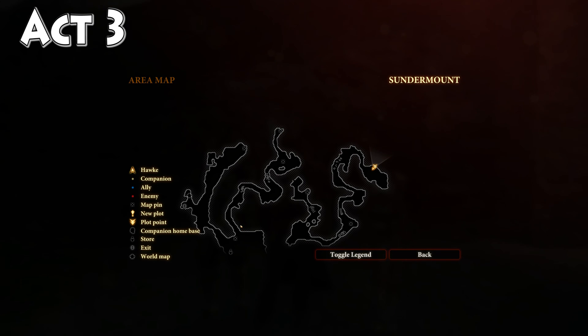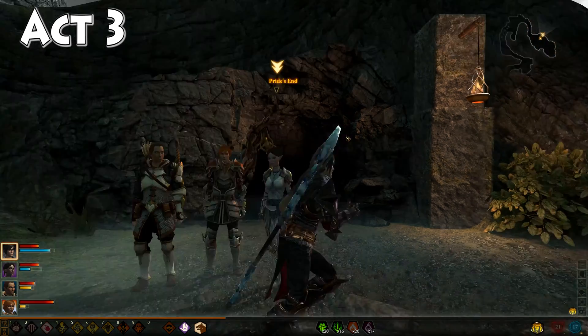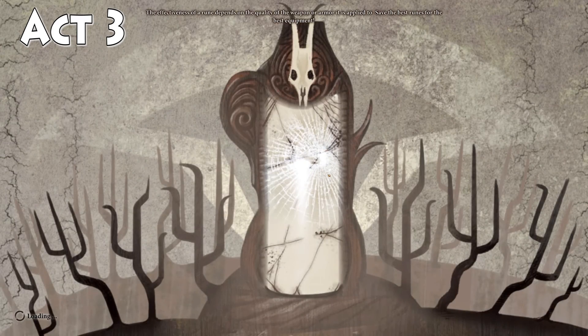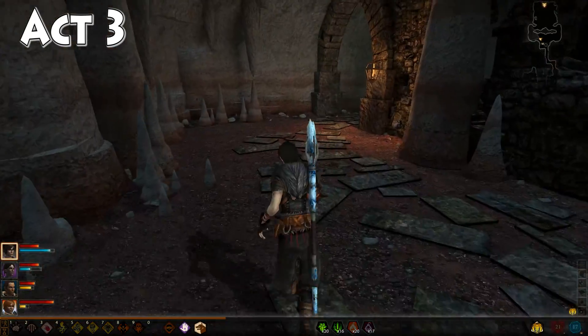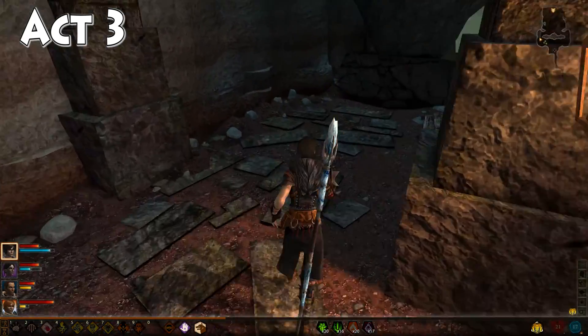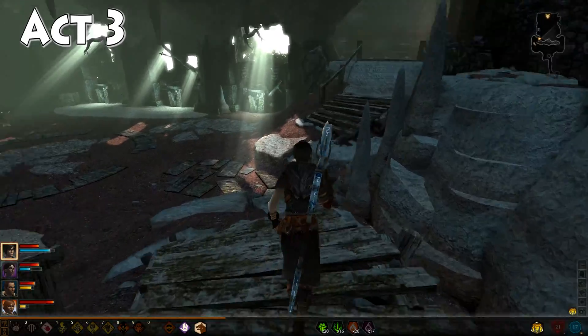Come to the elven camp, or the Dalish camp, and then make your way up through the Sundermount passage, out the other side, and then all the way to the top of Sundermount where you will find a cave known as Pride's End. Head inside the cave — it's a pretty small place, but you will find your philandris right down by the quest marker to the right.